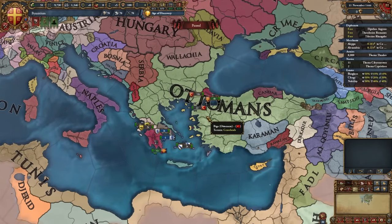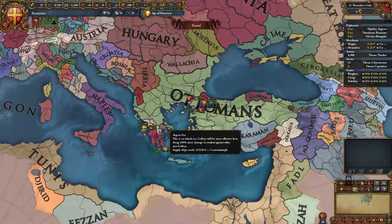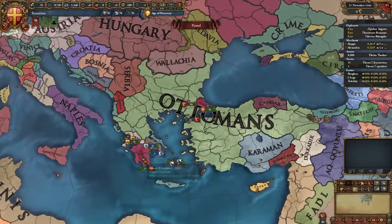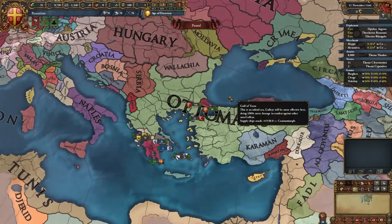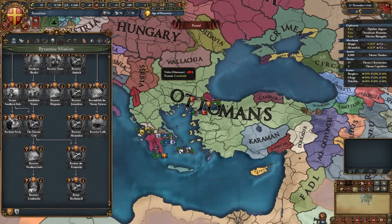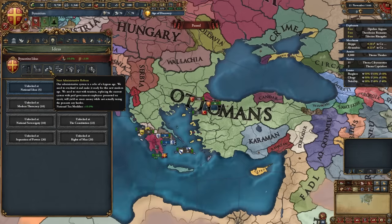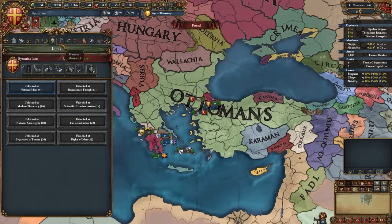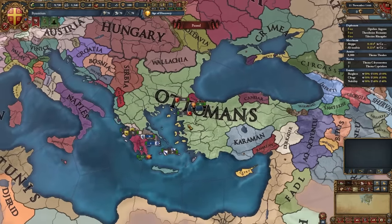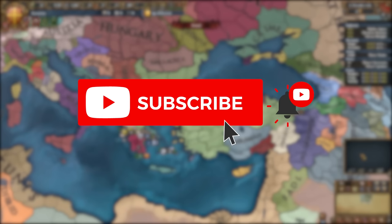Byzantium starts in the Balkans, and historically the Ottomans are about to wipe us out — in EU4 it's only one or two years. But using this guide you'll crush the Ottomans, conquer the Balkans and Anatolia, then do whatever you want. Byzantium has a great mission tree with claims and orthodox religion bonuses. Their national ideas include advisor discounts, prestige, tolerance, merc maintenance, goods produced, manpower, tax, stab discount, trade power, discipline, and missionary strength. If you enjoyed this video, don't forget to like and subscribe.